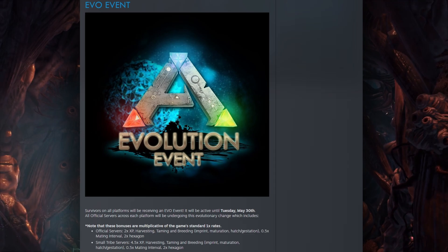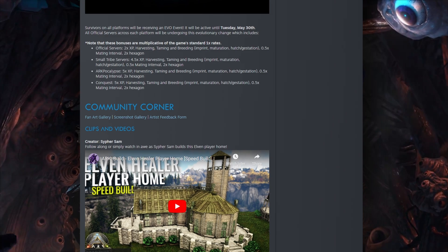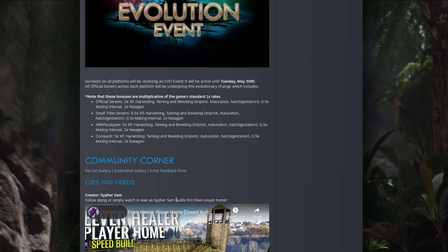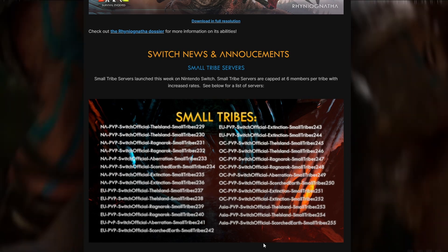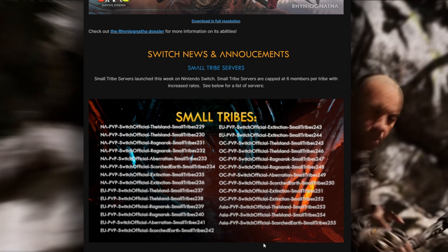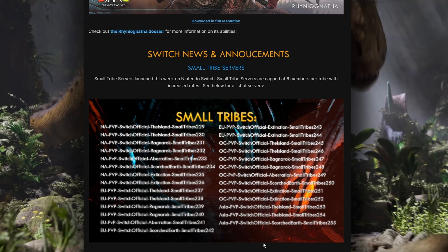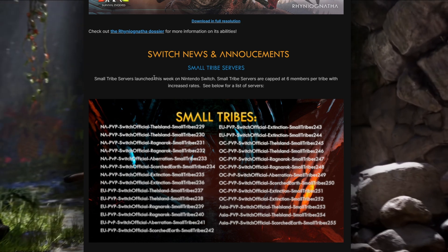That's pretty much this week's community crunch. The community crunch changed a little from what I first saw yesterday afternoon until today — there's a little blurb missing. Here's the bit that was missing from the Steam version: Switch news and announcements. They've added small tribe servers, capped at six members per tribe, with increased rates, and provided a list of the small tribe servers.